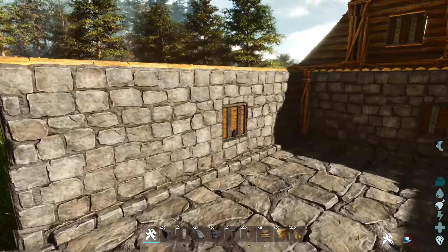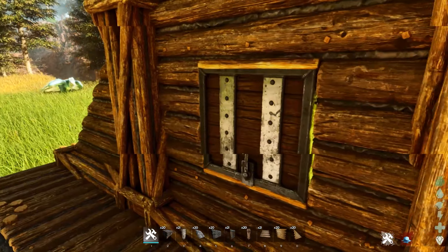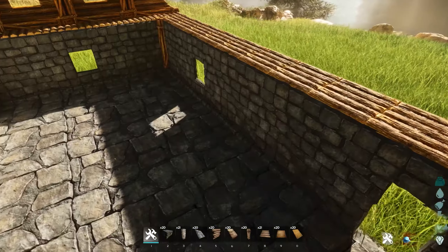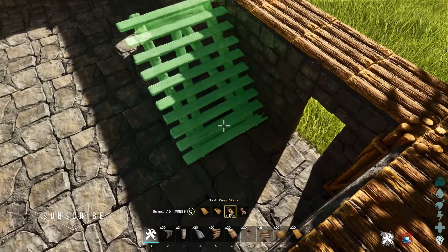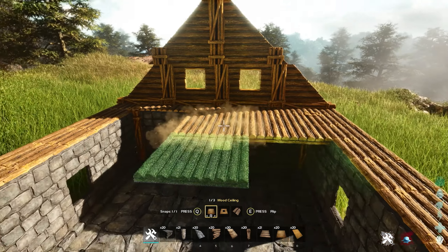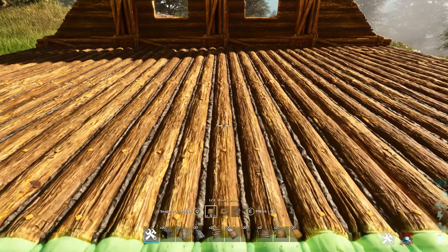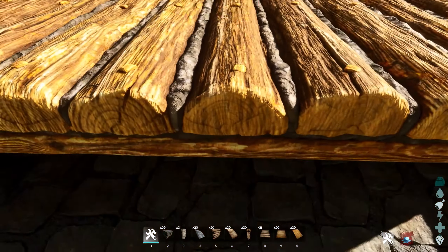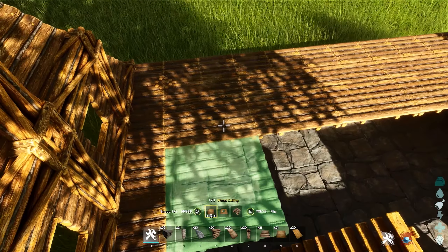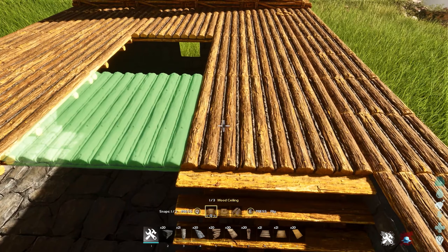Let's open the windows because we want to let in some light once we start building the rest of the house. Now we want to have a stair going up, so we'll place the stair right here. Then we can fill in some of the ceilings — don't fill in everything, keep a gap in the middle, just go along the edge and fill it in. As true Vikings we want to have a fire in the middle and room for the smoke to go upwards.